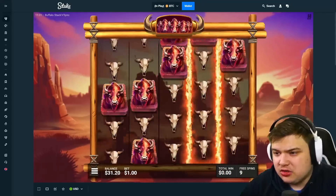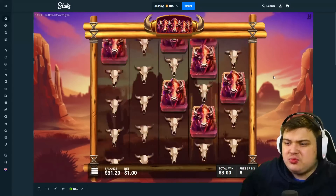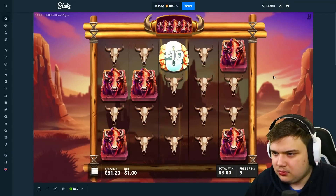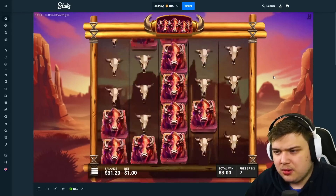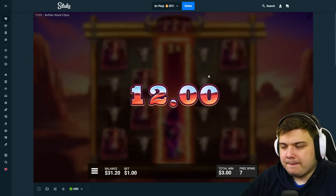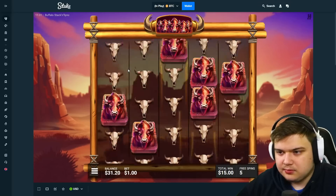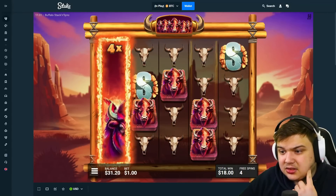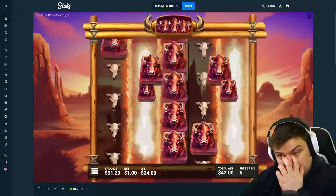Plus 10 — you just need those scatters man, drop them in as many as you can. Don't want to see dead spins — scatter every spin and this could be good. There we go — first and second reel please, come on. 12 bucks — come on. Nice, second and last — come on, be good ones, plus 20, plus 10, plus 10. Not plus 5 at least.